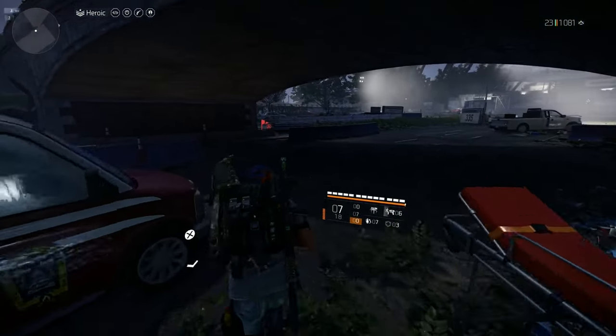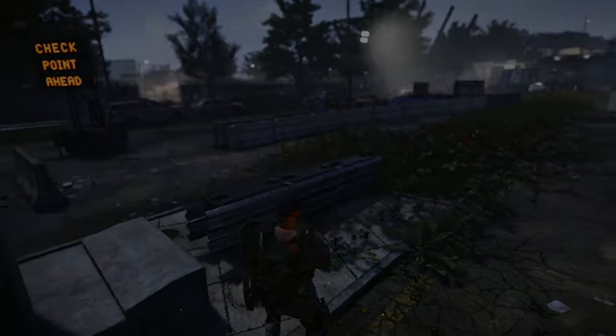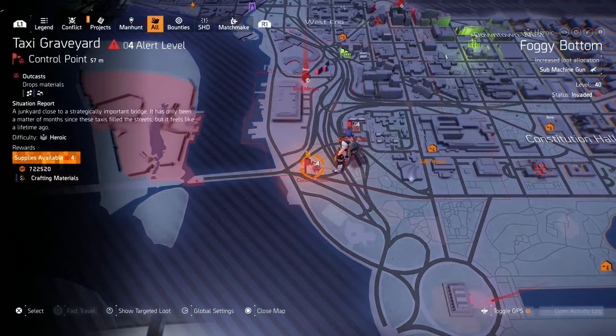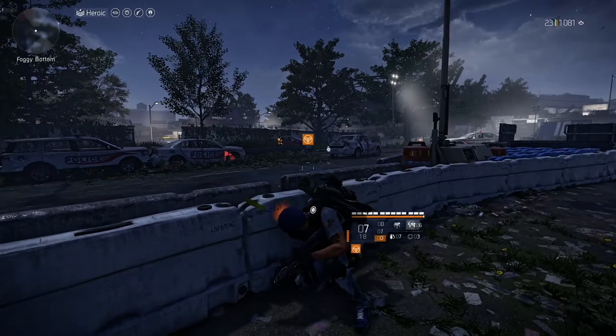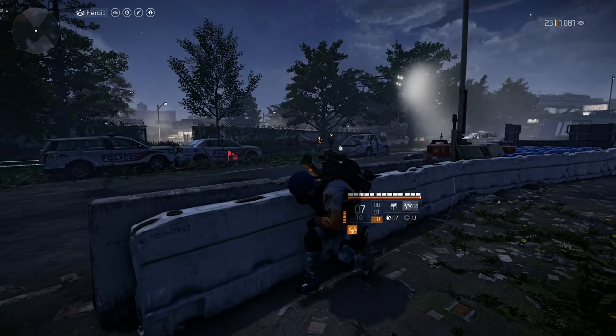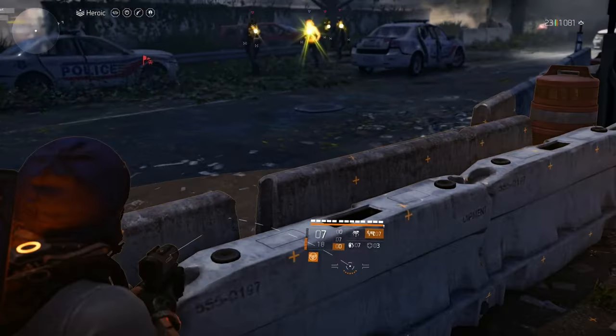Maybe in control points you may have the luxury with big control points. Like this is Navy Hill — big control points like this, like the taxicab graveyard. Let me see if I can nuke these guys.